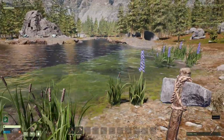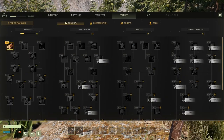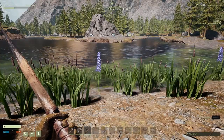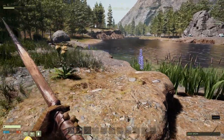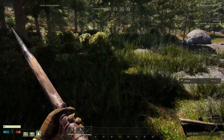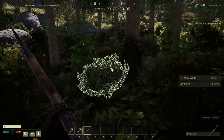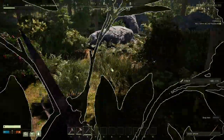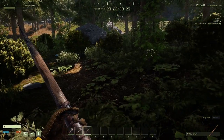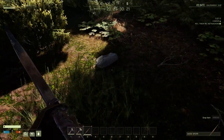We can drink from the stream and it does help, which is awesome. Let's see how we craft a spear - this is going to be our main killing tool for now. I don't know what these things are, but if we could find that raccoon again he would be a dead duck - well, not a duck, he's a raccoon. It's a beautiful game honestly, though I do have the graphics turned down because of the lag issues.